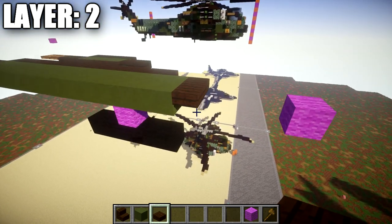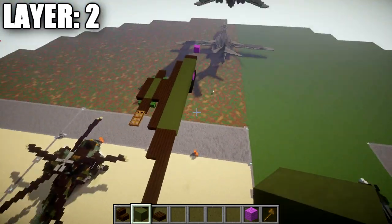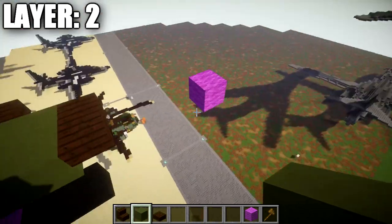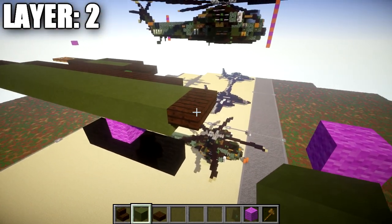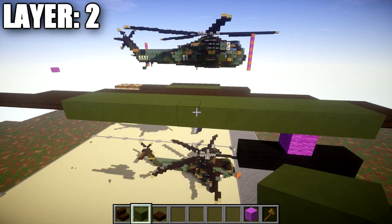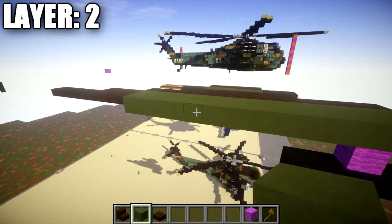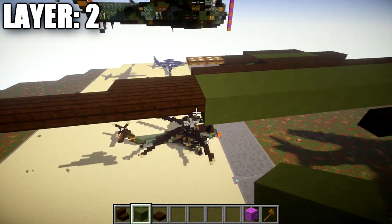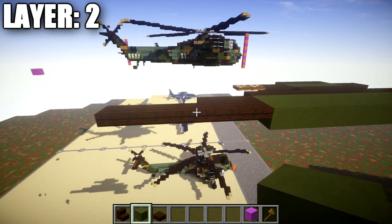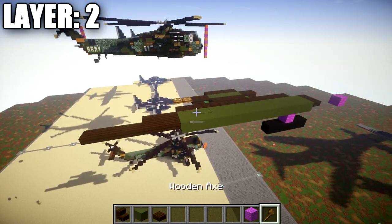The first thing we're going to do is place down our very center line of the aircraft — the very middle going down. We're going to start placing down a dark liquid top slab, followed by 14 green stained clay blocks going backwards. We then want to switch to dark liquid top slabs again and place down 7 dark liquid top slabs going back. So we have a row of 14 green stained clay blocks and then 7 dark liquid top slabs.